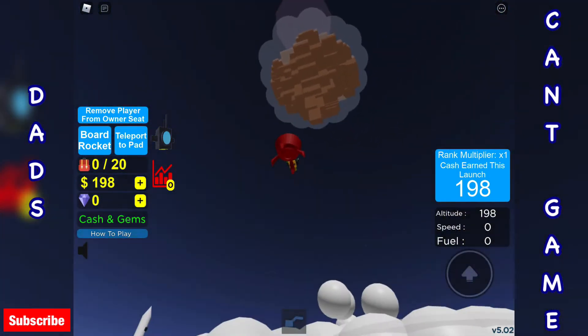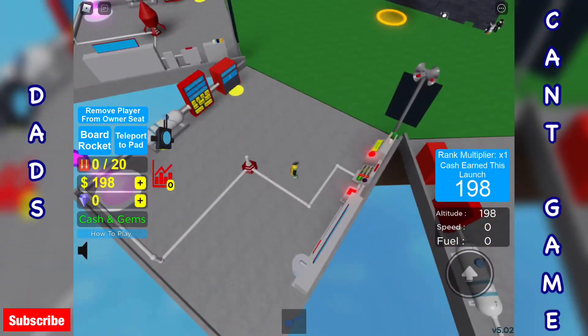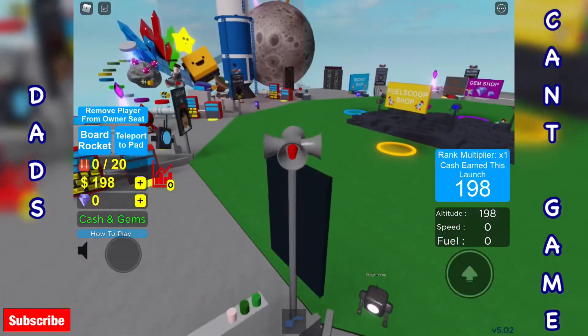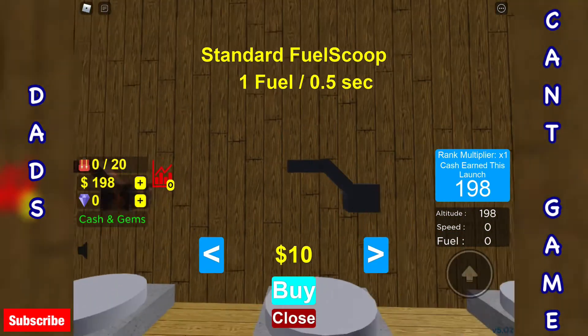So we dismount the rocket. We've got some cash there, and I believe we can go into the shops and buy these things. So that's what we've got.